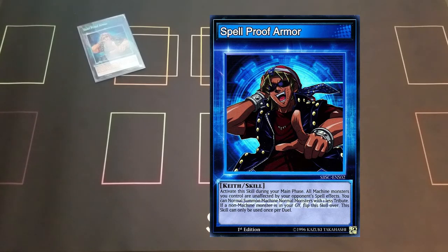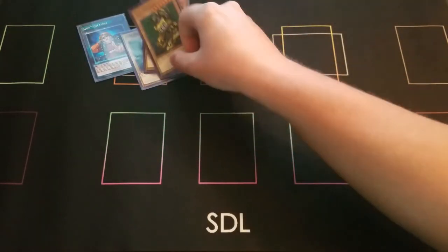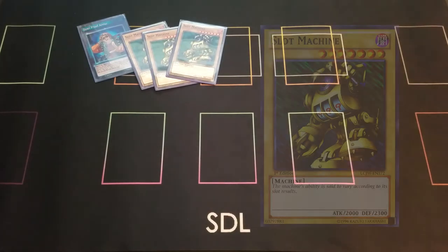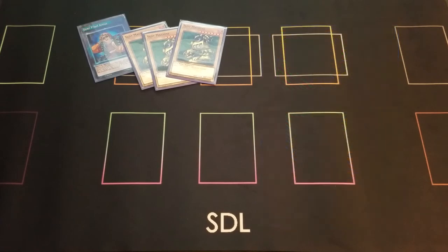Also with Spellproof Armor, you can normal summon machine monsters with one less tribute. This is really good — you can normal summon five or six-star normal machine monsters with no effect with one less tribute. So you can normal summon things like Slot Machine. I run three Slot Machine in this deck. Slot Machine is a six-star monster with 2000 attack and 2300 defense. Typically a pain to get out, but with Spellproof Armor you can normal summon it for free. That's a pretty big beater and that's really what the deck is built around.